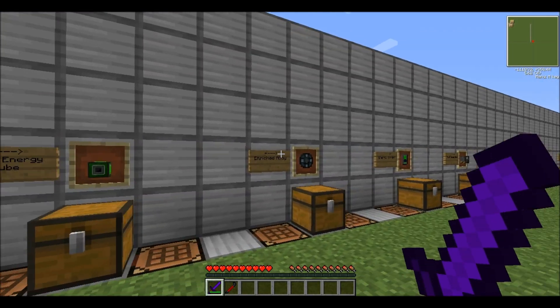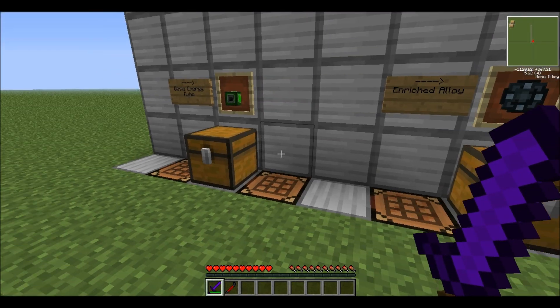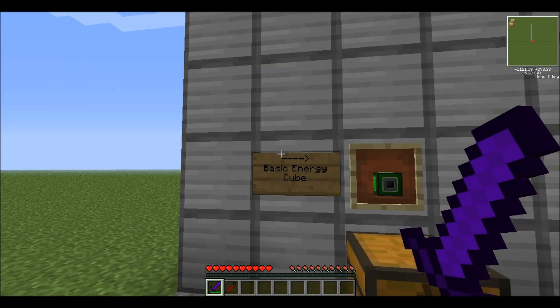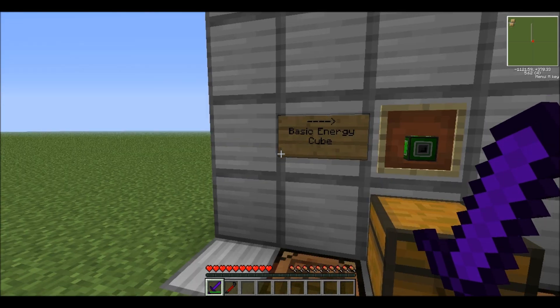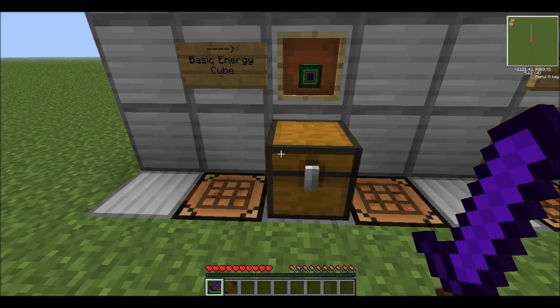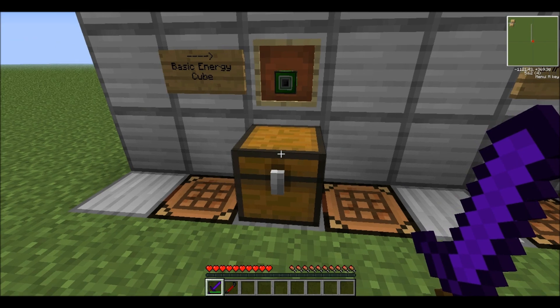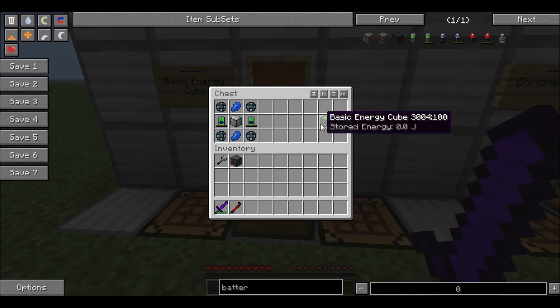What I'm going to show you is the energy cubes. They store their power — they're basically a lot better. For example, the energy cube retains charge that it holds; it has its own bank of charge. And although it's definitely more expensive to make, it's certainly worth the investment.